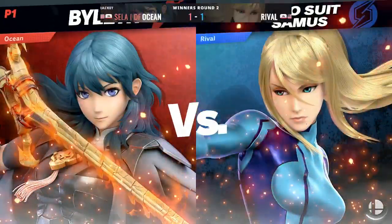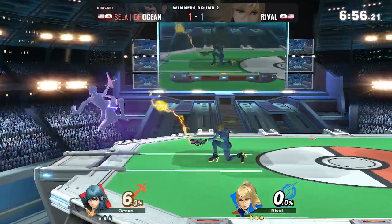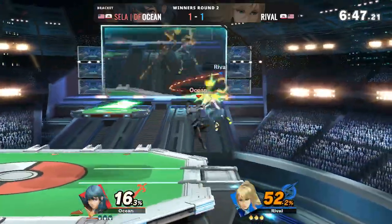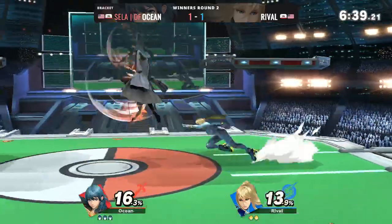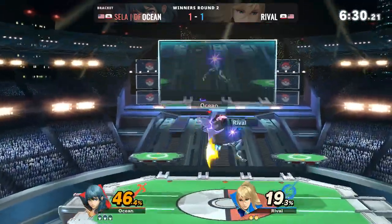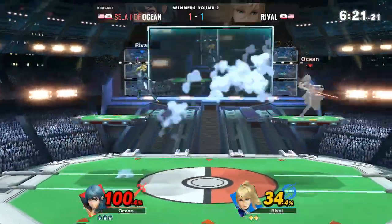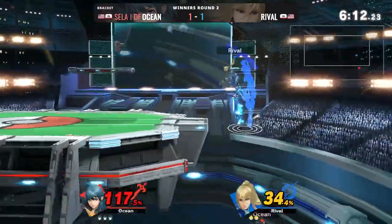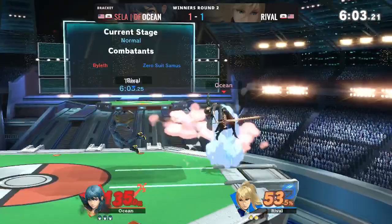All right, here we go to game number three — change of character for Rival. This game will determine who moves on to the next round. Rival already taking out the first stock in 15 seconds. Rival going in with a kick, needing to get on top of this game. Ocean just taking things in stride — up smash from Rival, going for up airs, down B stun gun.